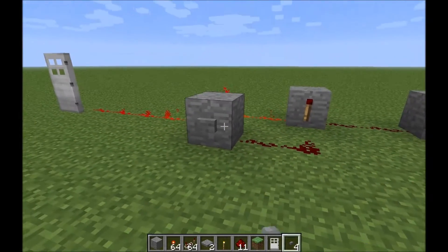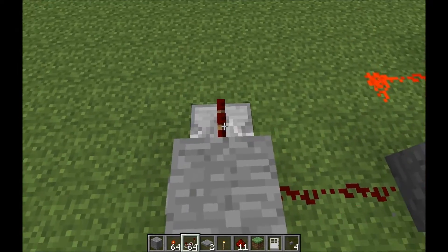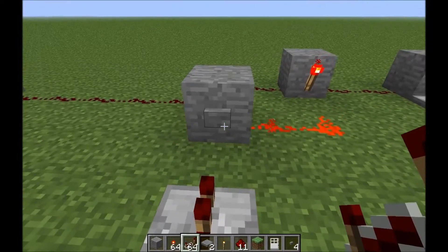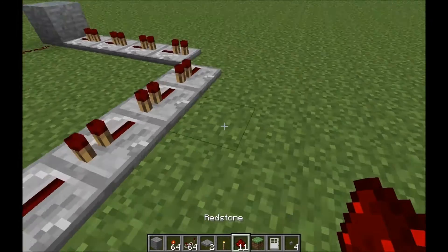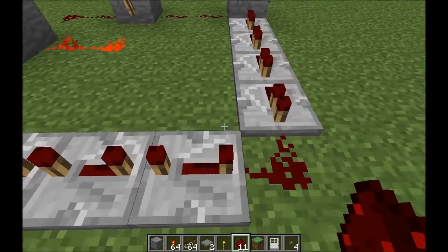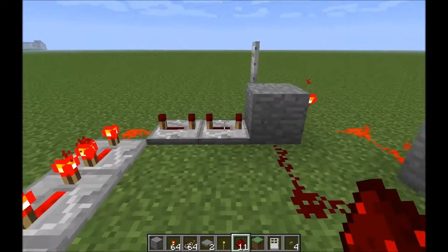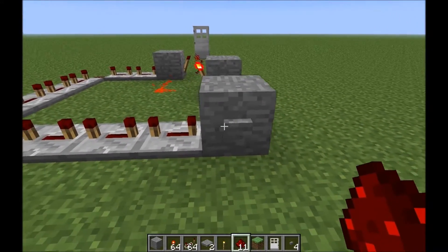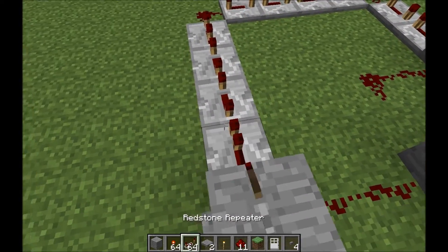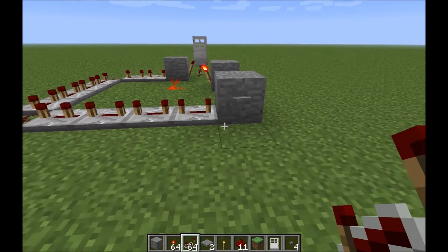We want the door to open just long enough — we don't want it to stay open permanently. So coming off of this block here, all you need to do is place some repeaters, however many you want. It is up to you. All that matters is they need to end up pointing at this block right here. You can set them for however long of delay you want — it is up to you how long you want your door to open. So you operate it, the pulse comes up through here and it closes the door again behind you. Instead of the half second pulse you get from a regular button press, you can extend it for as long as you want. Simple, right?